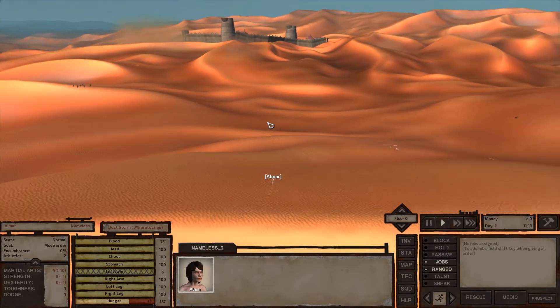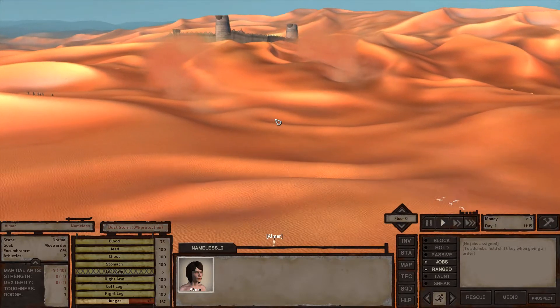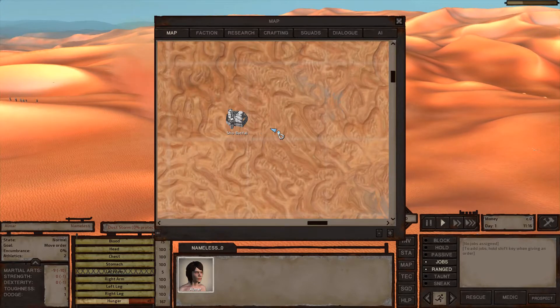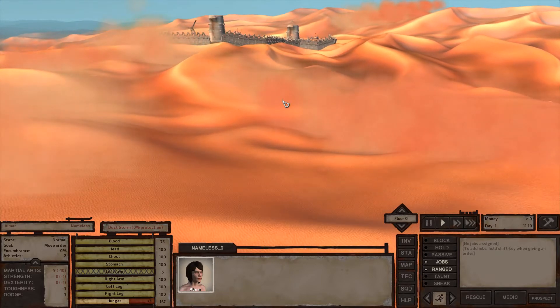Hey everyone, I'm Almar of almarsguides.com and this video is going to be part one of my rock bottom walkthrough in Kenshi. We've just started the game — we're still on day one and basically en route to Shobatai, which is the main town that we're going to want to start at.